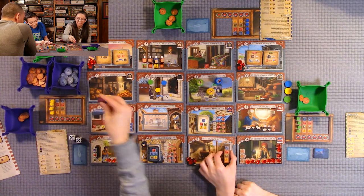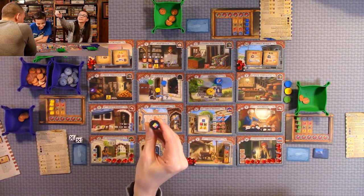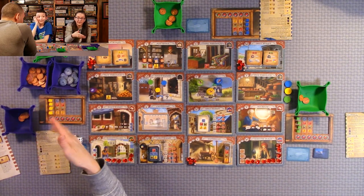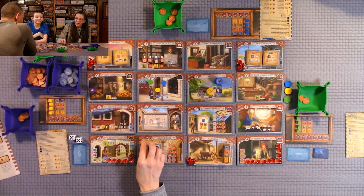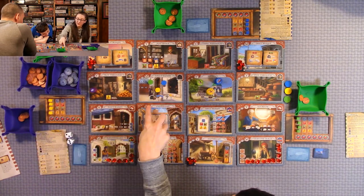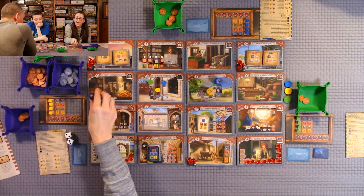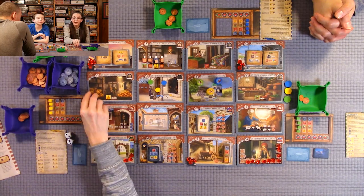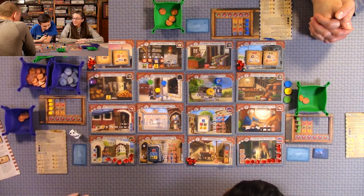The smuggler: if you land on a space with the smuggler, you get to take any good of your choice, but you have to pay two lira or one good in exchange to keep it. You don't have to use that ability, but if you do, roll the dice and use the larger location number — that's where they go next. The governor: you get to draw a bonus card, and to keep it you pay two lira or discard one of your existing bonus cards. If you use his ability, roll the two dice and send them to the new location.